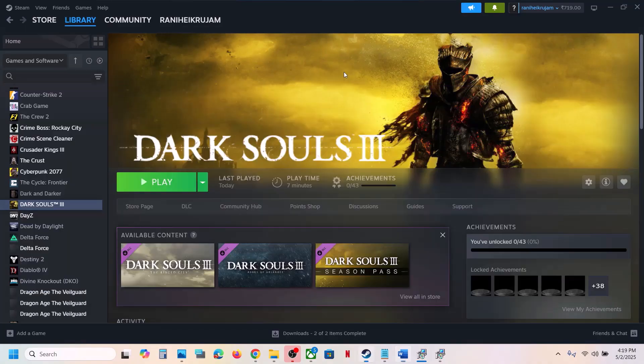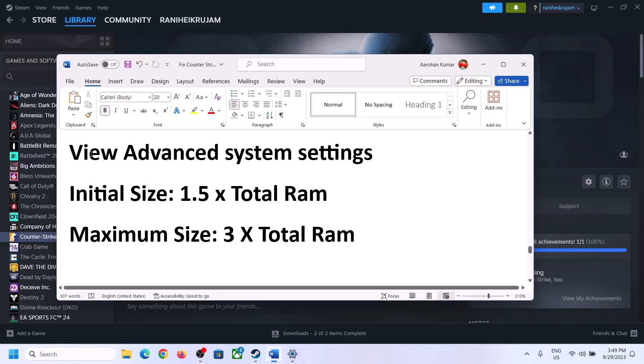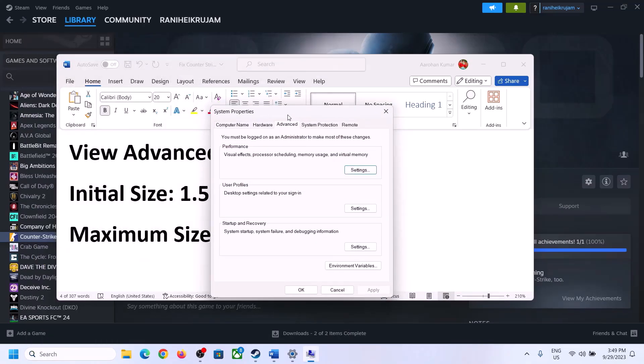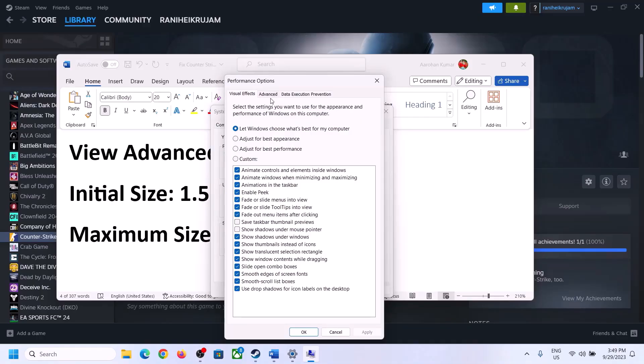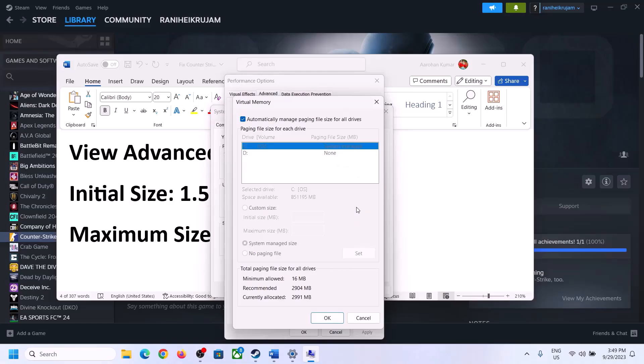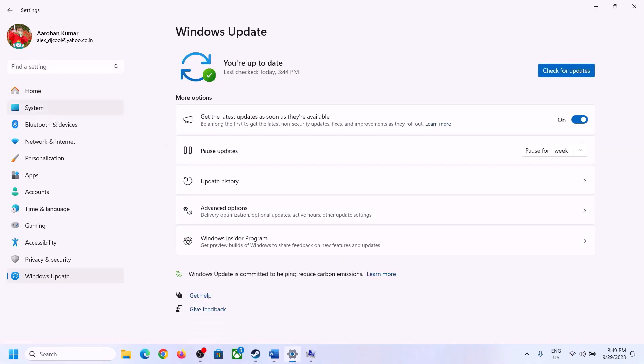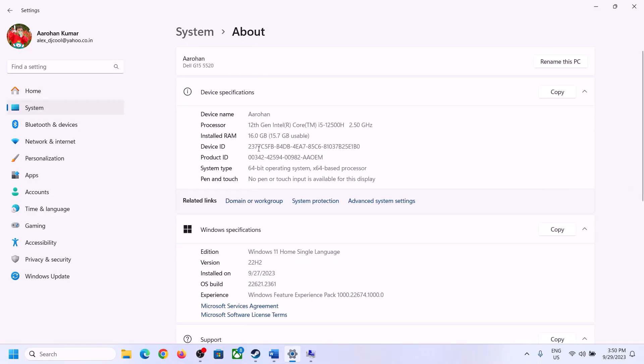The next step is to increase the virtual memory. Type View Advanced System Settings in the Windows search box, click on it, click the first Settings button, go to the Advanced tab, and click Change. Uncheck the box that says Automatically Manage Paging File Size for All Drives, then select the drive where the game is installed. Check your total RAM in Windows Settings under System > About.